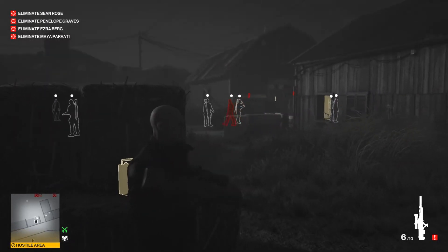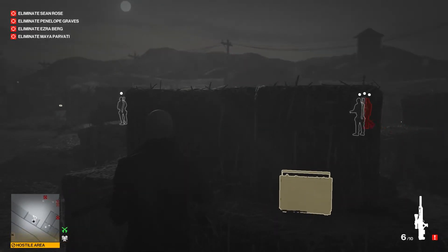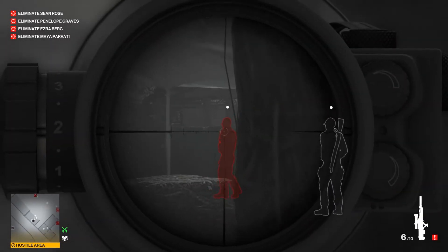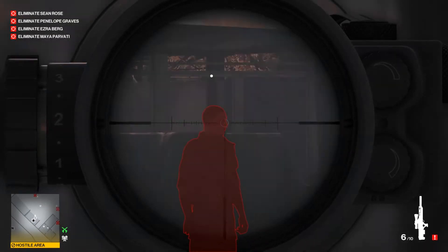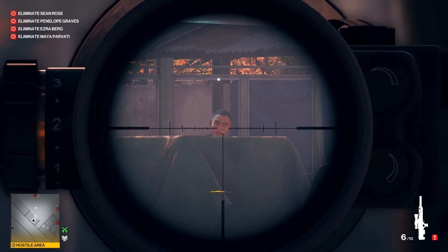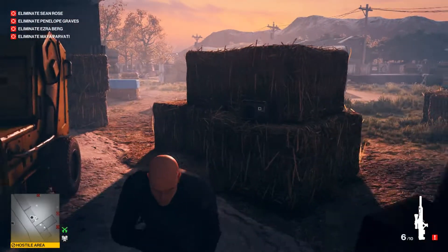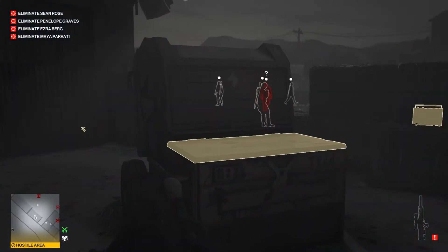There comes our first target. He's going to go to that guard over there on the left. When he's there, we're going to step out and wait for him to build up the tension bar. Just zoom in to see when he's watching you. Be careful not to get seen by the guard, only the target. When he looks at you, the bar gets filled up. When it's at 70-80%, just duck and wait for him to come. Get your briefcase ready because we're going to knock him out.